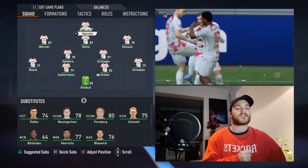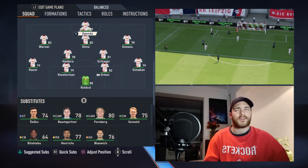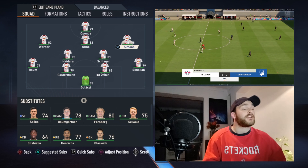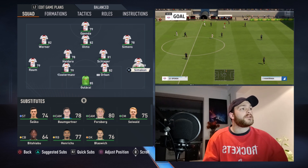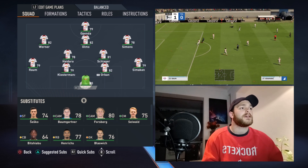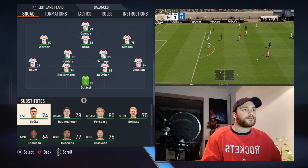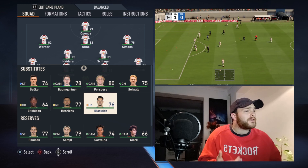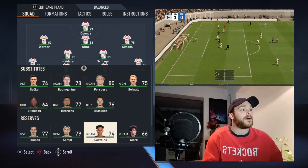Going through the team really fast: we've got Openda, a new signing from Lens in France, replacing Sylver who went to Real Sociedad. Behind him we have Olmo, Werner, Simmons — another new signing on loan — Schlager, Hedaria, Raum, Klosterman, Orban, Simikan, who is a fantastic right back slash center back. Then we've got Gulacsi, Cisco, Baumgartner, Forsberg, Sewald, Brycevich, Henrichs, and Bidju.